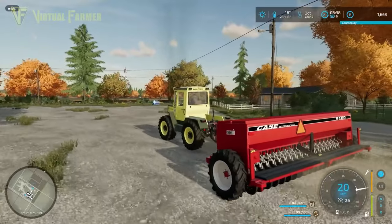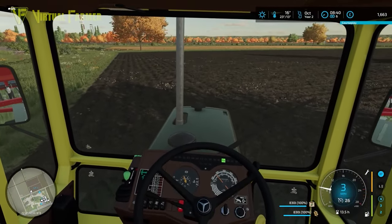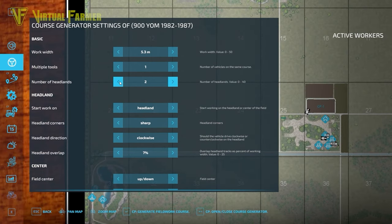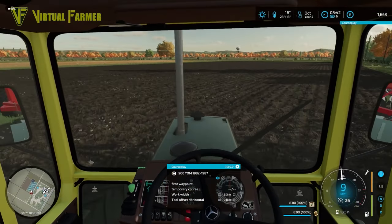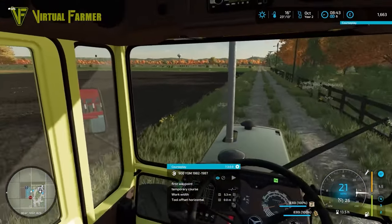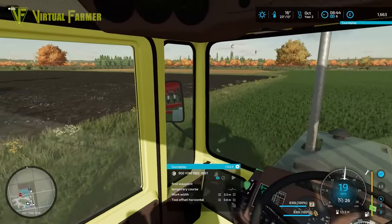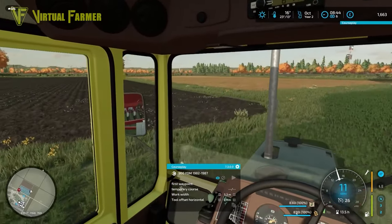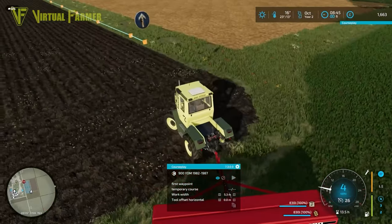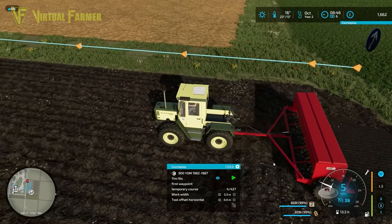We'll head out to the field and set this going again using CoursePlay. We've got to find the field for this one and get this going while we come back with the David Brown. I don't think we're going to need more than one headland with this either. With the width of this we only need one headland - we'll do the center first. Generate me a course - that hasn't got many lines on it at all. It's a pity we weren't able to get this fully fertilized as I was hoping. It is going to cost a little bit more, but as long as this fertilizer lasts the whole way across the field we should be fine. First waypoint and away it goes.